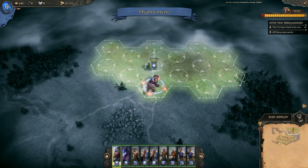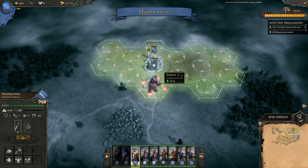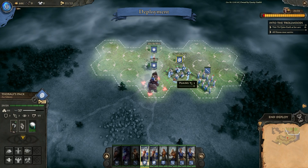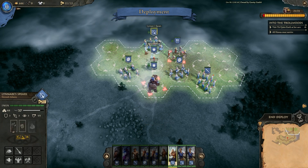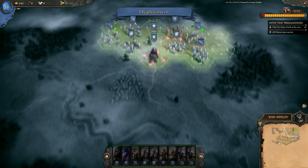We'll put Fearlesson on point, Elsa behind. Swordsmen over there. Our two new Axemen over there. We'll put the others at the back and our Slingers on the flanks. Looks good.